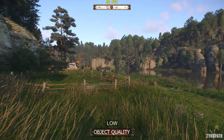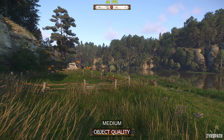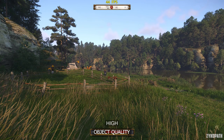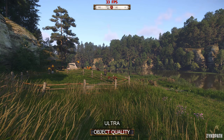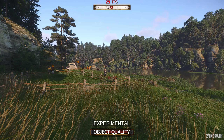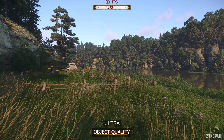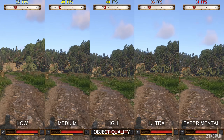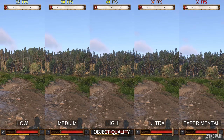Object quality controls the detail and draw distance of trees and objects, and this setting can have a large impact on the game's image quality and performance. Each option noticeably and gradually increases draw distance. Low and medium can have some pretty severe pop-in, while high is a great improvement without costing much performance. Anything higher severely tanks performance, so high is my optimized setting.